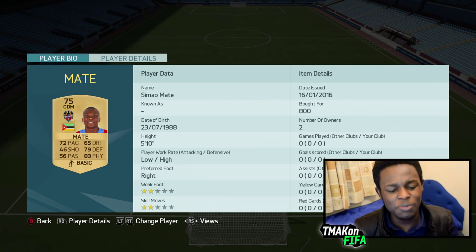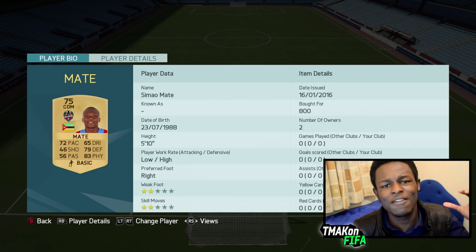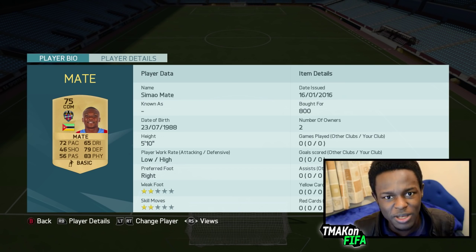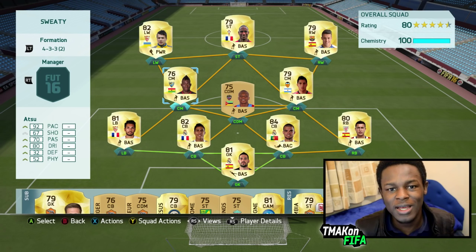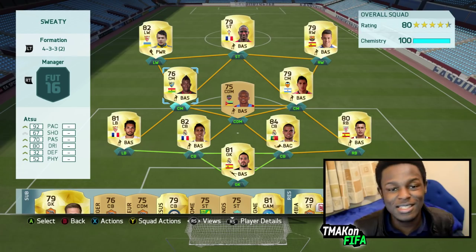At CDM we have Martin — this guy is just something else. He's non-rare and only goes for 800 coins, but in my opinion he's one of the best, if not the best CDM in Liga BBVA. He might not seem like much on his card but he's a beast in game. And we have Absolutamente to finish off our midfield — a new January transfer who now plays for Malaga. The dude's got 92 pace and plays as a center midfielder.